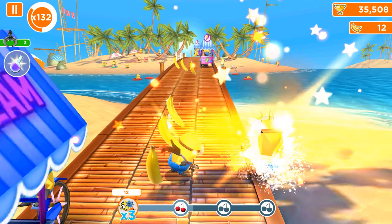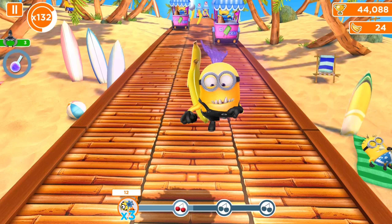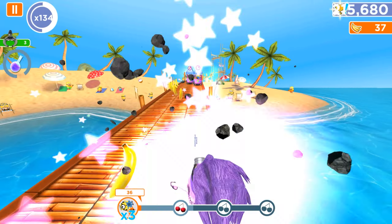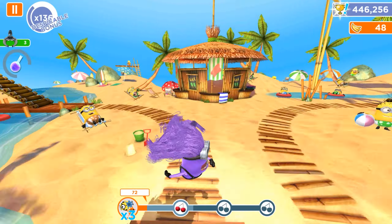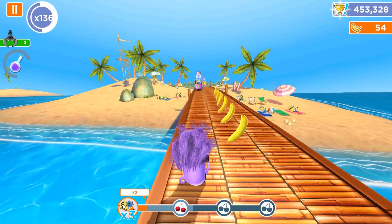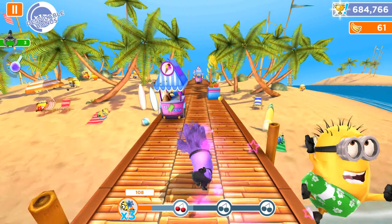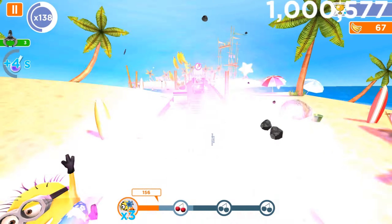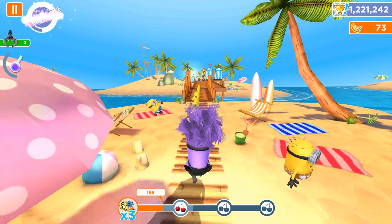Level 1084 has interesting locations, props, and mini games. I'm going to use an evil minion at the very beginning of the run because with an evil minion, every despicable action is also counted as punching minions or breaking through objects. I hope we receive at least one extra fruit and complete this task.